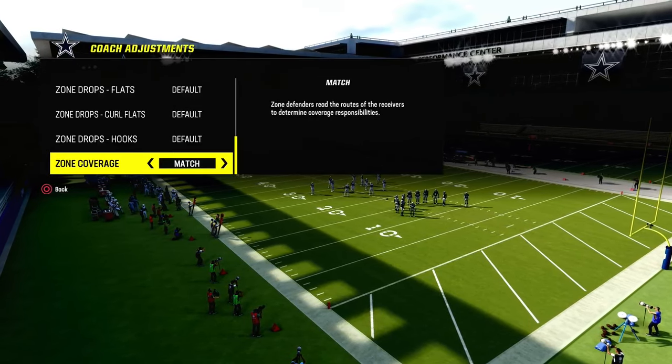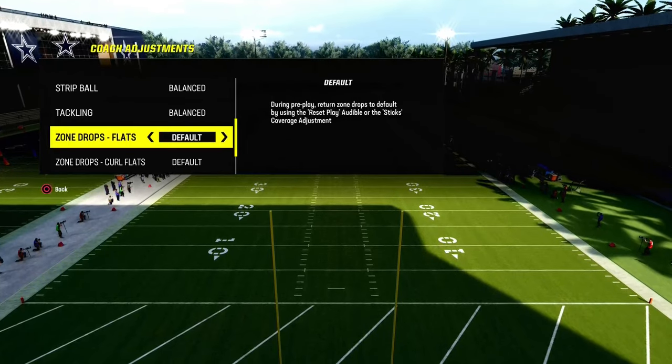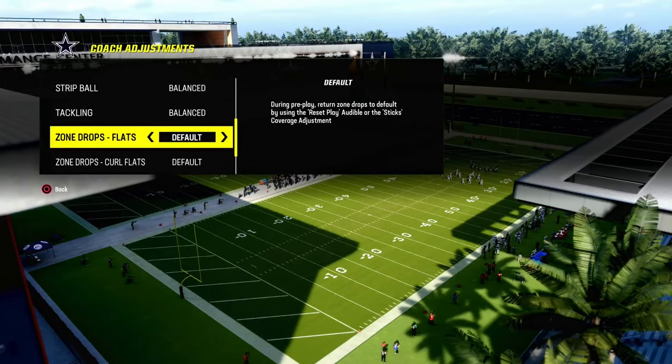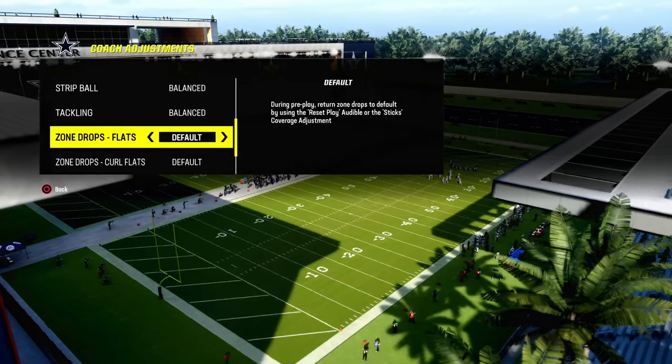A Mabel coverage in Madden is a double flat, and when people say double Mabel, that means they're going to Mabel both sides of the formation. I actually don't think double Mabel is the best way to be playing defense in Madden because the way zones work — they're actually hash mark dependent.